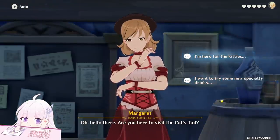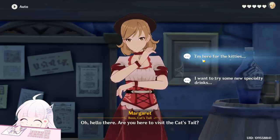Now, this is the first important choice. Go for the first one to get the first two endings - 'I'm here for the kitties.'